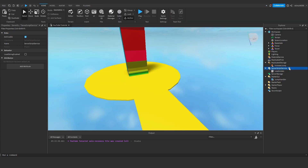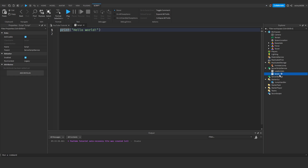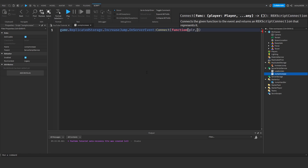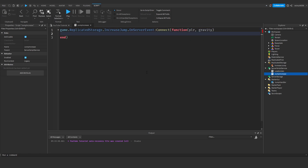We're going to create a new Script inside ServerScriptService and rename it 'JumpIncrease'. In this script we start with: game.ReplicatedStorage.IncreaseJump.OnServerEvent:Connect(function(player, gravity). This will be called when we fire the event. Inside here, first we're going to set the player's jump height to their leader stat jump height.